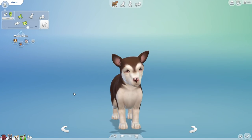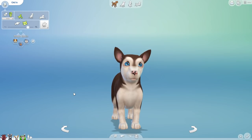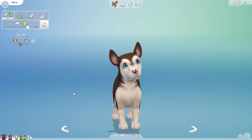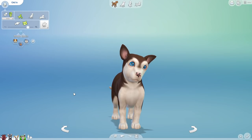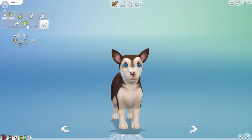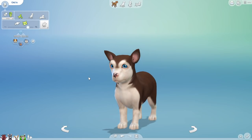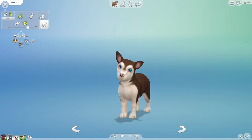Greta is jumpy, loyal, and adventurous — kind of a bit of a conflict. I would be a little jumpy too if I didn't know whether I was growing up into a dragon or a donkey or a mix of both. I like that she's adventurous but still a little skittish, so she probably wants to go on adventures, just carefully. Hopefully that'll work out.